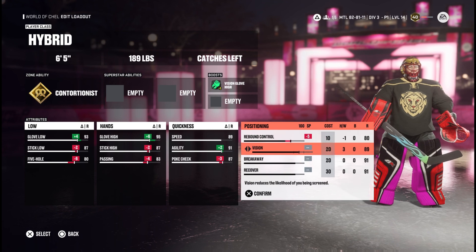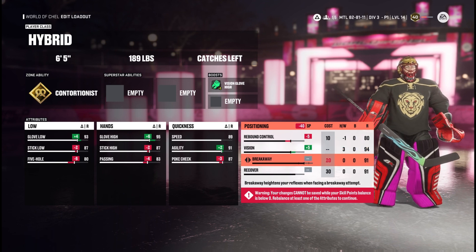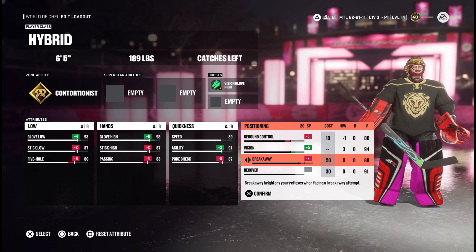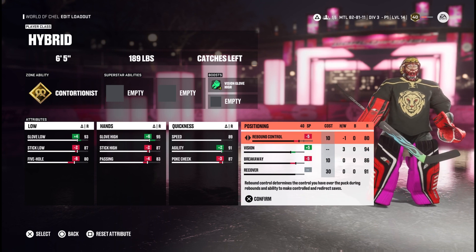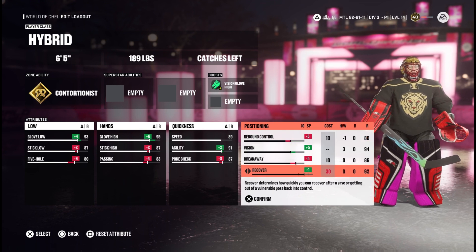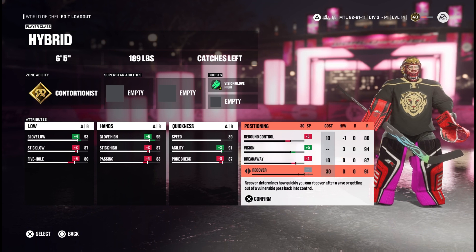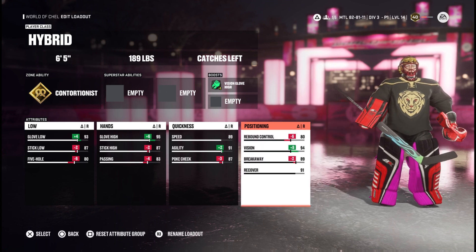Rebound control, like in my other build, we're bringing down to an 80. We're maxing out vision to a 94. Breakaway we can leave at 89, or you could bring it all the way down. If you don't like not having rebound control you can put that up to an 83, or put one point in recovery and bring that to 92.